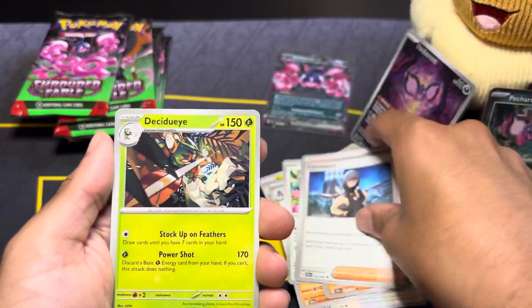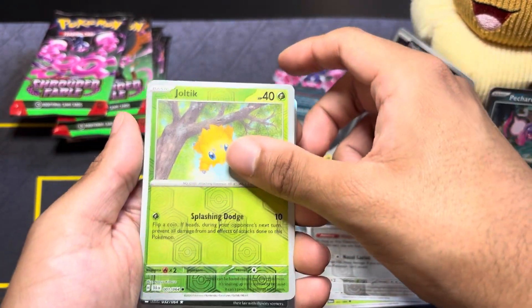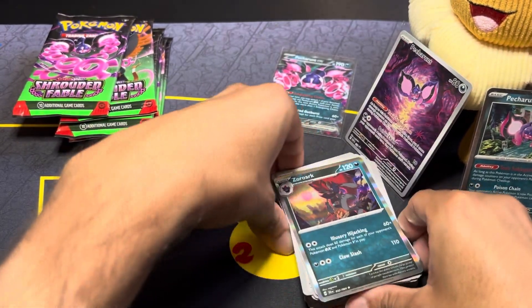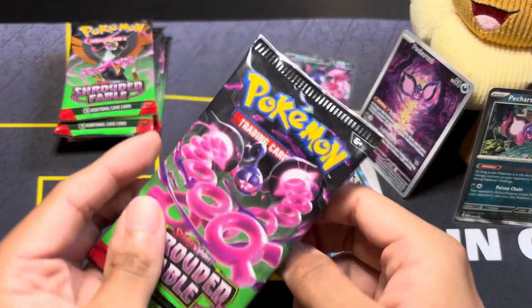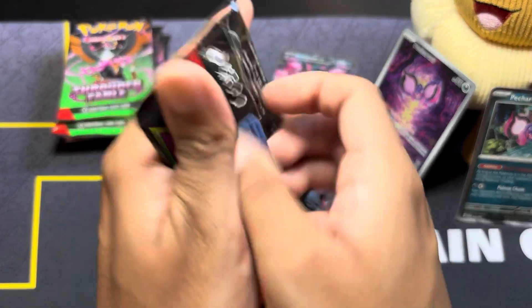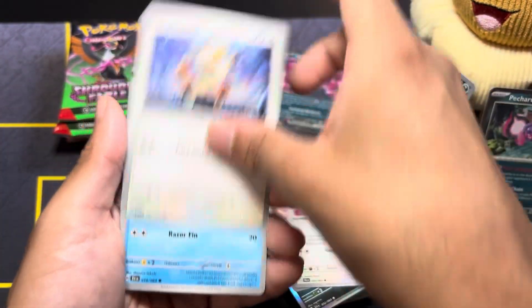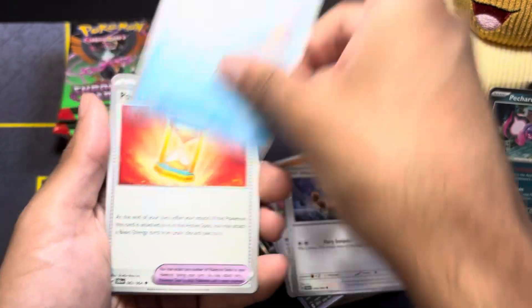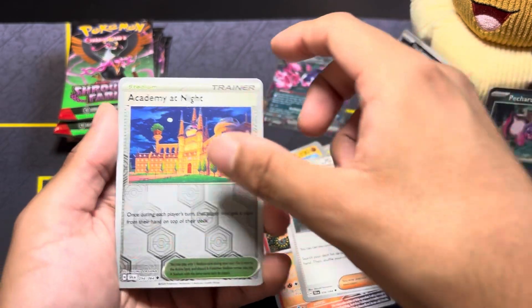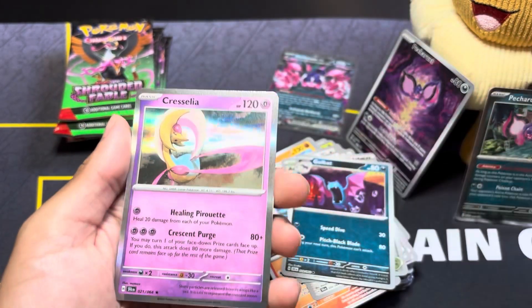Moving on to the next ETB pack: Fraxure, Furfrou, Toxic Rogue, Eviolite, Slitherwing, Cassiopeia, Decidueye, River Sorcerous, Copperajah, River Sorcerous, Joltik, and Zoroark. As I mentioned before, the pull rate for Shrouded Fable is pretty rough. Next pack: Toxic Croak, Eviolite, Meow's horse — love that artwork — Power Glass, Iron Moth, Cassiopeia, River Sorcerous, Alchemy at Night, River Sorcerous, Golbat, and Cresselia.